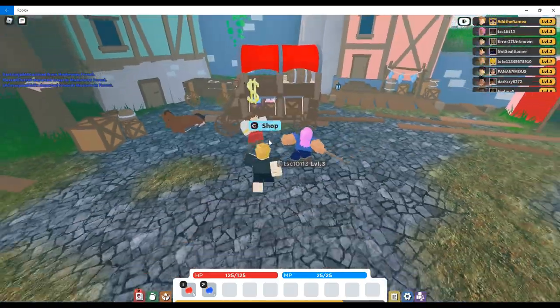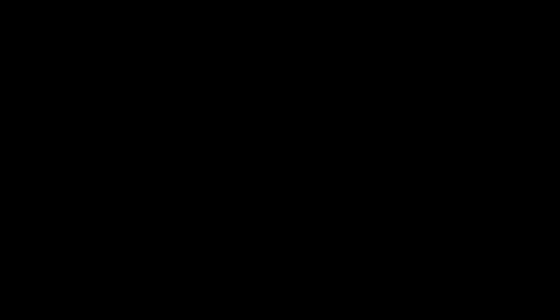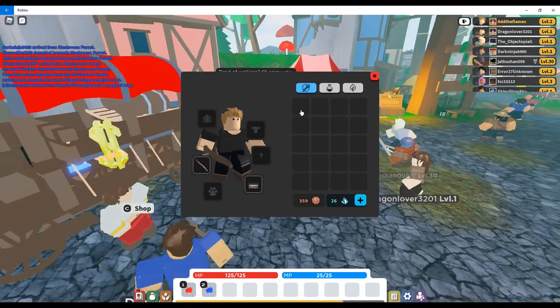Now you should go to this shop woman here, and she should have some good stuff for you. We will be getting the boots. Then go to your inventory and equip your boots.